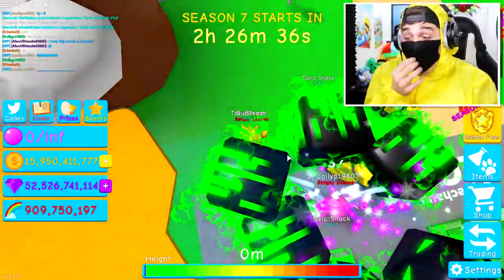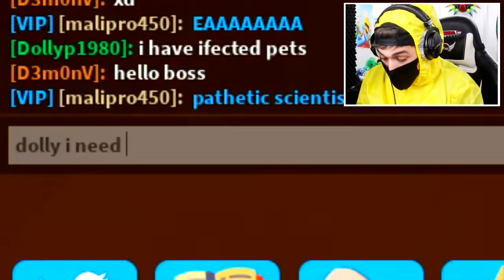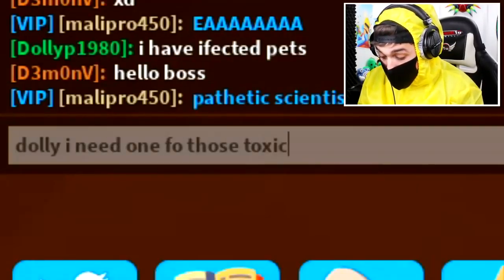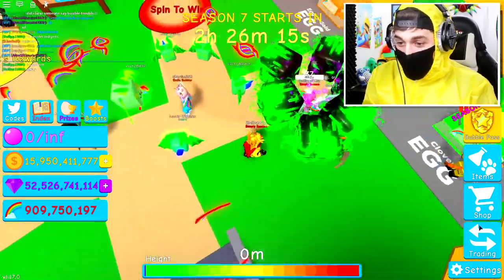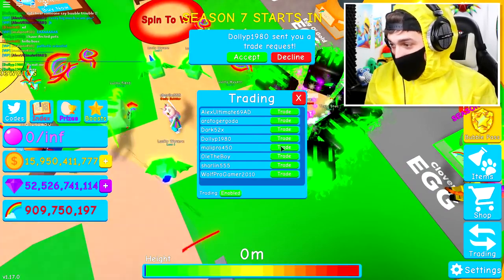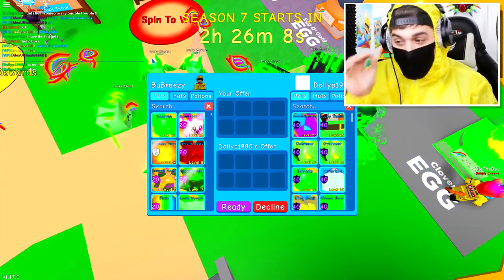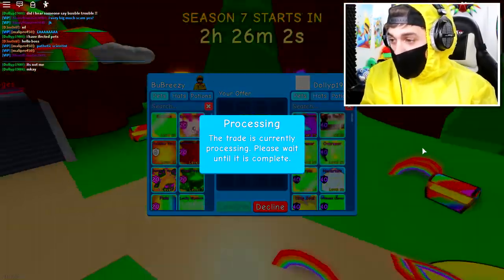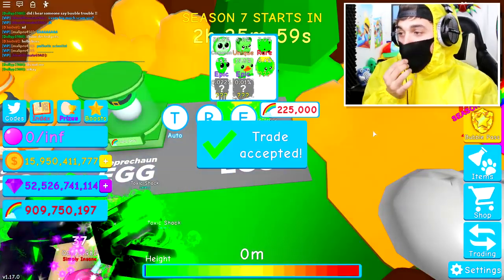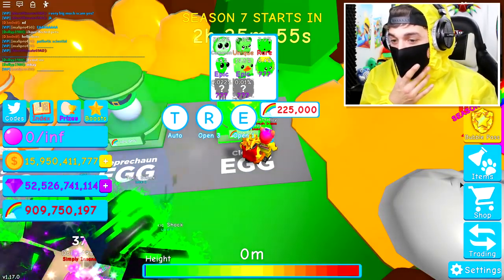Oh my goodness, Dolly, you may have saved the day! I need one of those toxic shocks right now. She's doing it — she's gonna give me one of these pets. She's trading me and I need to give it to the mad scientist immediately. Thank you so much, Dolly! The mad scientist already has the other pets, now I just need to trade him the remaining one.